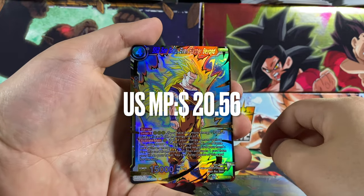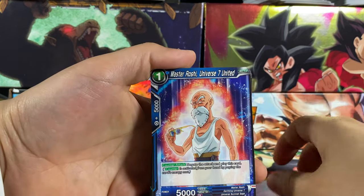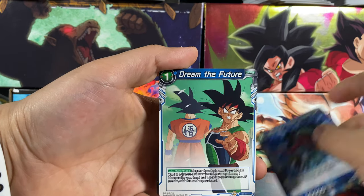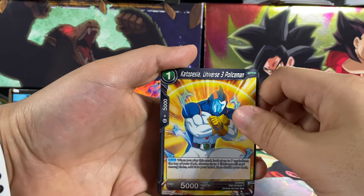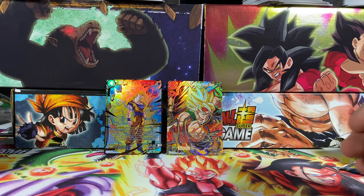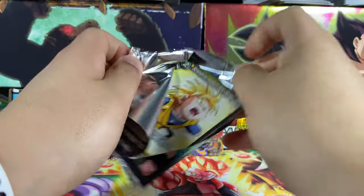We got an SR Son Goku here. Next pack we have Super Android 13 Unison, Roshi, Broly, Android 13 leader, Universe 9, Organo, Dream of the Future, Cattlepesta, Zarbon Hollow, and the final card is a TN. Sea rares are always near me. Alright, let's open this up.